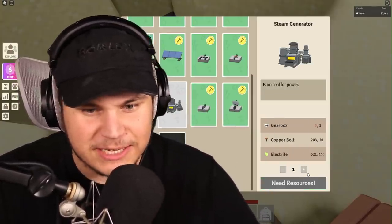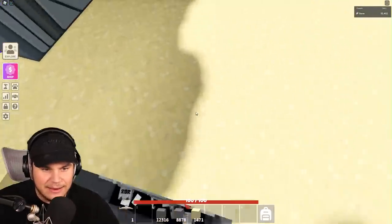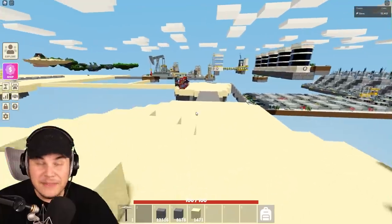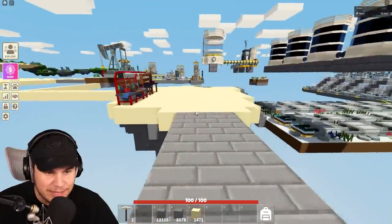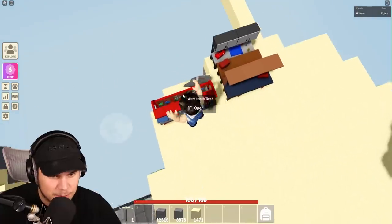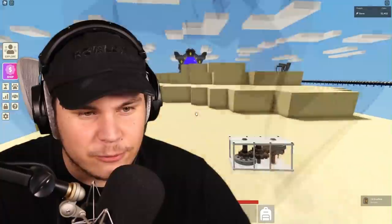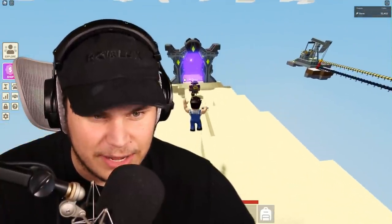I also actually need myself a steam generator, because this is something that they added since I last played that I haven't actually ever seen before, and it's really, really useful and really cool. So I need myself a gearbox, which I should be able to craft. Gearbox — there you go. With a gearbox, I can craft myself one of these steam generators.